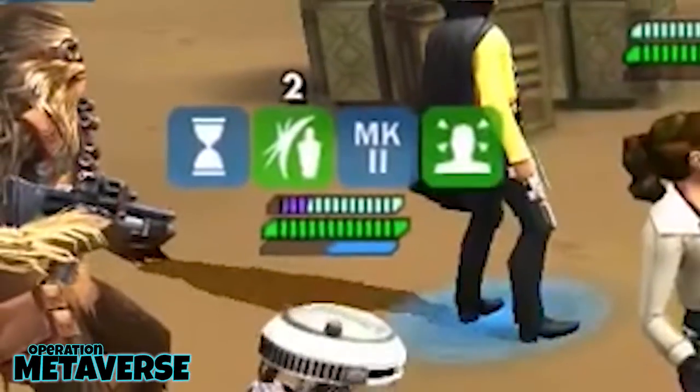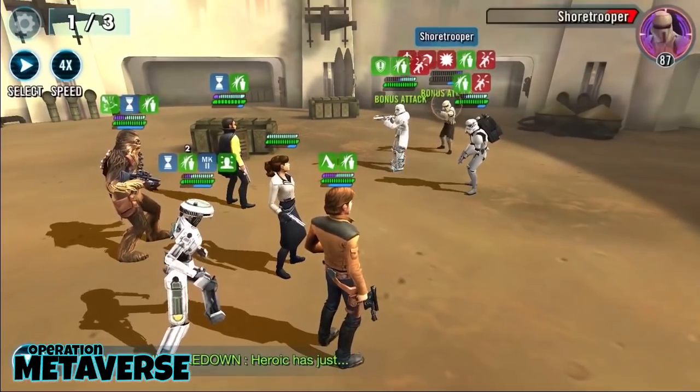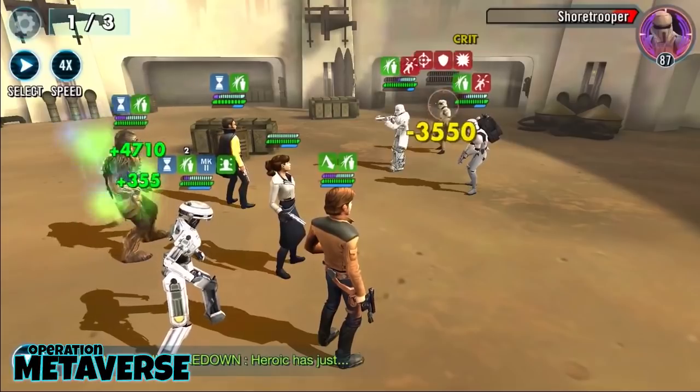When a character is prepared, it's represented by a blue hourglass icon above their heads. It's important to note that it's not a buff — it can't be copied nor can it be dispelled.